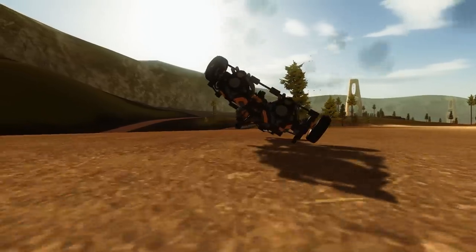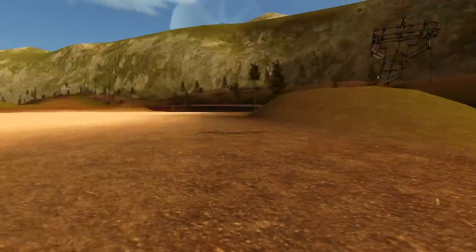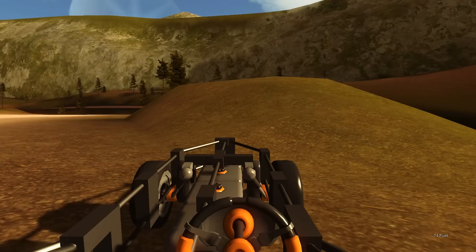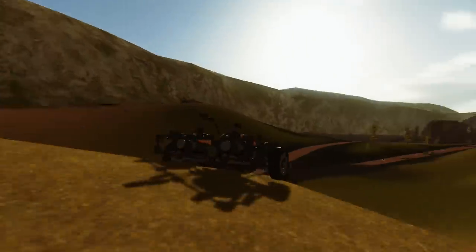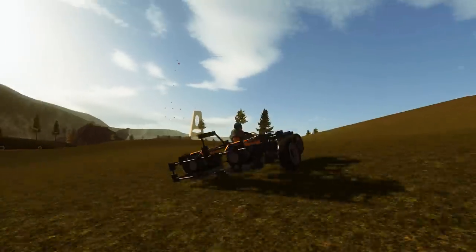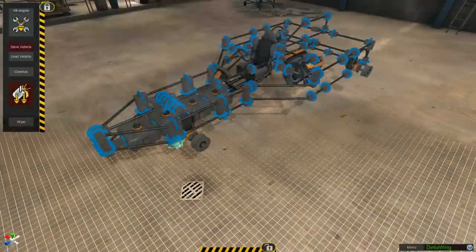I thought I'd changed all of the traction settings on the tires, putting the grip level a lot lower so it doesn't do silly stuff, but I later came back and realized the settings hadn't saved — my bad on that one. So combining huge amounts of grip on the tires with a slightly wonky weight distribution — the engines were too far back, or the wheels a little bit too far forward — we had some real problems with the Deltawing.